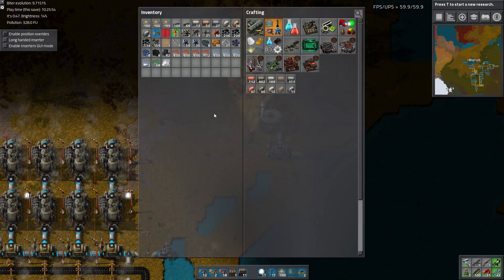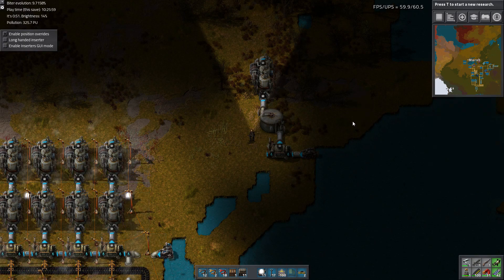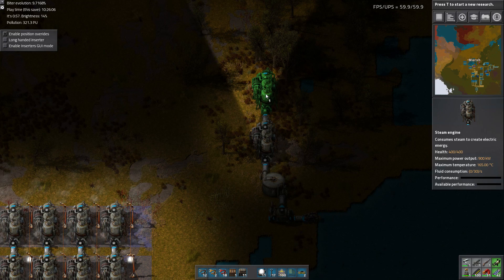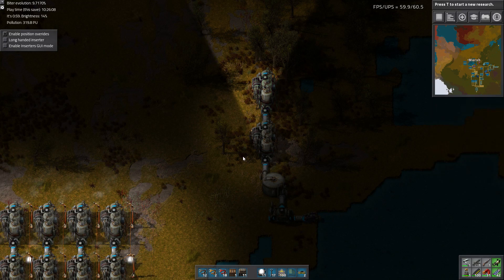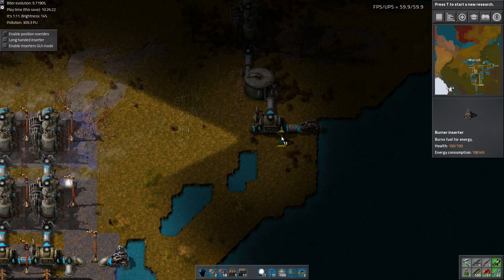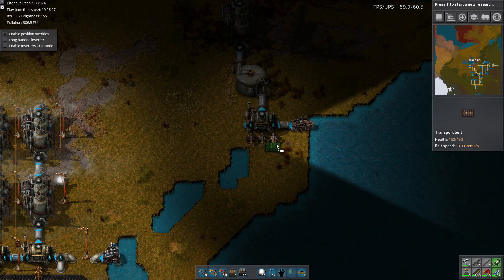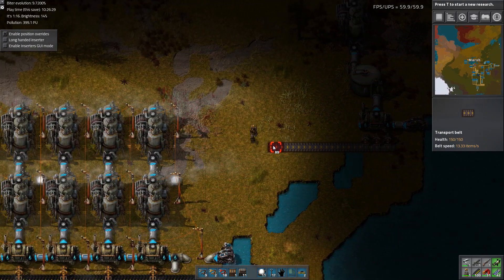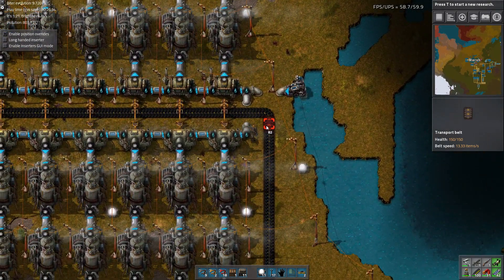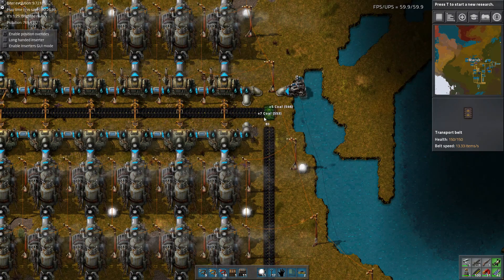It's not the most realistic thing — just the idea of making steam and having it magically stay inside a storage tank until you need it. I try to avoid abusing this because it's pretty powerful. We're going to need three inserters — just to make sure we have maximum power, even though we technically only need two. Then we need to split this off. There we go.